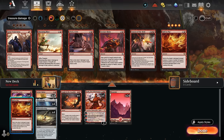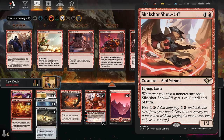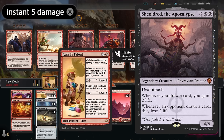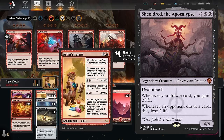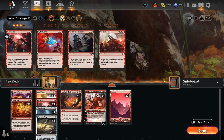We'll add 4 copies of Hell to Pay. It is a sorcery though, which isn't always the best answer to a plotted Slick Shot Show Off. Ideally we have a few more instant-speed removal spells — if they could deal 5 damage, that would also handle an opposing Shielded, the Apocalypse, which can punish us for drawing cards. Galvanize is a nice solution: 2 mana to deal 3 damage to a creature, and if we've drawn two or more cards this turn, it deals 5 instead. With Artist's Talent on the battlefield we can draw an extra card so Galvanize can deal with Shielded. Adding all four copies.